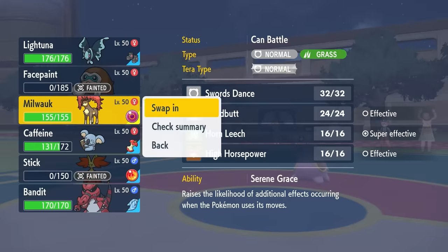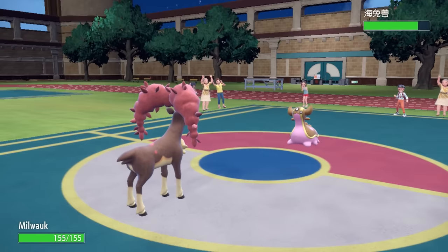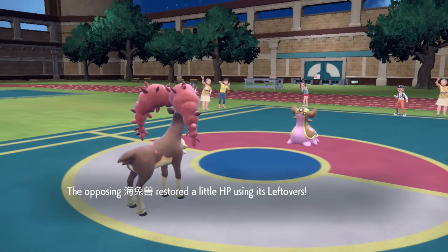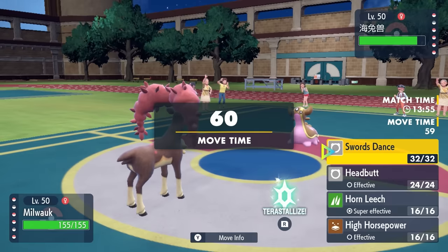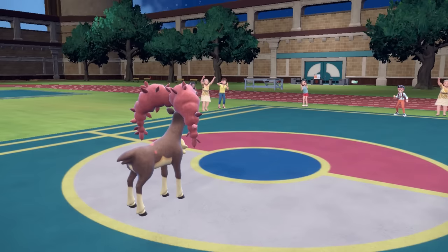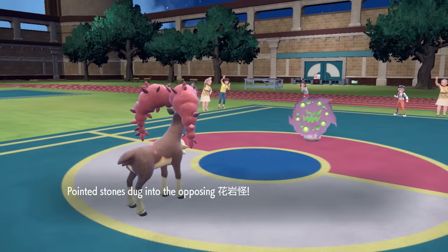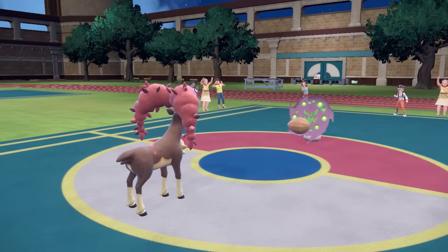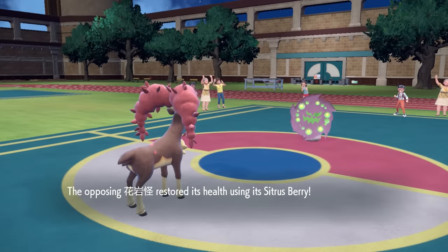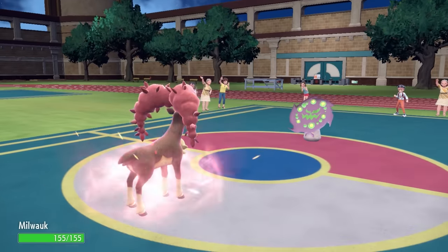Now is the right time to bring in Sawsbuck. If I tell you a fact right now that you didn't already know, you have to click the Like button. Did you know the 'SAWS' in Sawsbuck is an acronym for the names of the seasons — Summer, Autumn, Winter, Spring? Bet you didn't — now you gotta click that Like button. They decide to switch out the Gastrodon as expected, so I'm going to end up going for the Swords Dance. That gives me a nice Attack boost, putting me at the point where I feel like I can knock out Spiritomb at the range it's at. It actually ends up switching in here and knocks itself right down to Sitrus Berry range, which is kind of annoying, but we make ourselves nice and pointy.